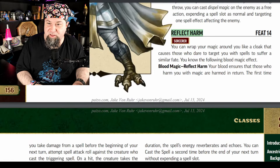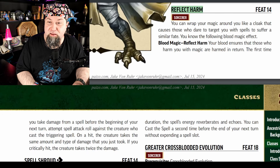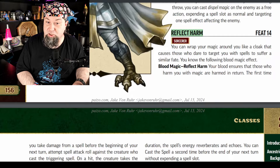Reflect Harm is the next new feat, level 14. You can wrap your magic around you like a cloak that causes those who dare target you with spells to suffer a similar fate — blood magic reflect harm: the first time you take damage from a spell before the beginning of your next turn, attempt a spell attack roll against the creature who cast the triggering spell. On a hit, the creature takes the same amount and type of damage that you just took. On a critical hit, the creature takes twice the damage. There are some horribly destructive spells that are 6th or 7th rank, and this is a great time to have this at level 14.